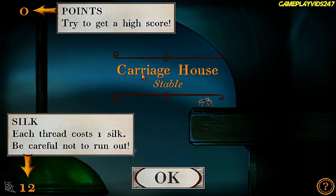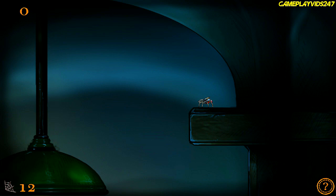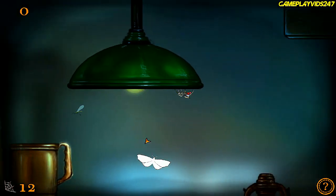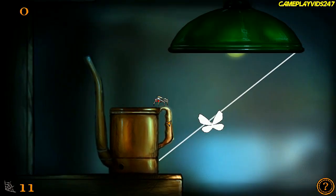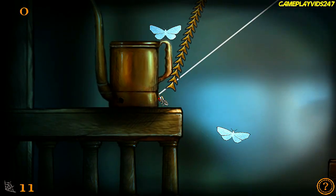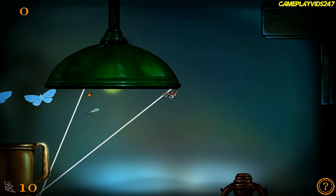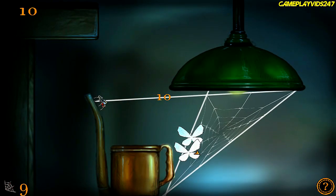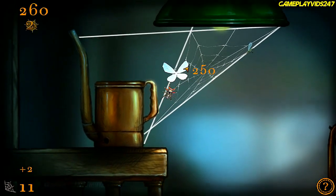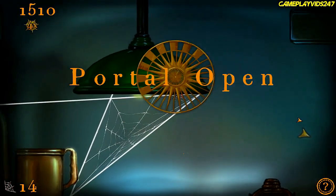Carriage house. Stable. Okay. Let me set a web up here. I hope this works, everyone. One, and if I set one up — just there. Did that work? No, it didn't. Oh, there you go. Sweet — look at that, all three of them in one web. Yummy. Eating bugs and webs will activate your web multiplier. Touching the ground will reset the multiplier. Eat many insects without touching the ground to maximize your score. Portal has now been opened.